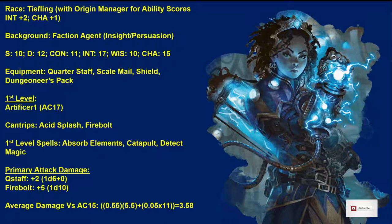We're going to start out with a Quarterstaff, Scale Mail, Shield, and a Dungeoneer's Pack. We'll end up with an AC of 17. The Artificer can use a Shield and cast spells while holding it, and can use up to medium armor. There are Artificers that can use heavy armor, like the Armorer Artificer, but we're going to stick with Scale Mail the whole time.